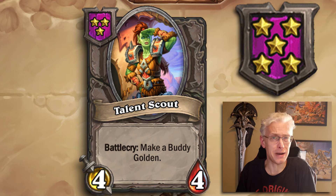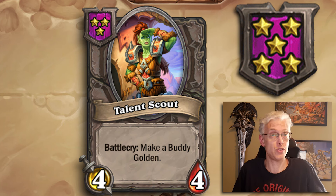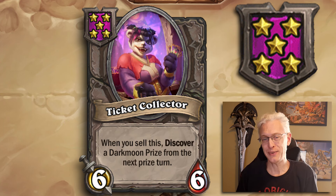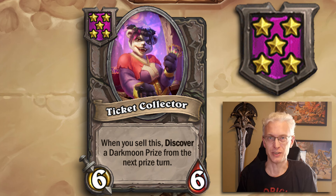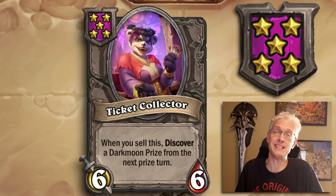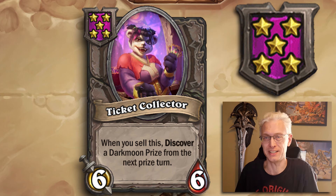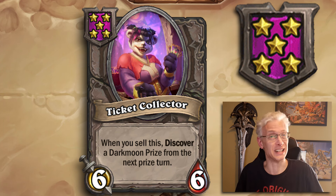Talent Scout, Tier 5, 4/4. Battlecry: make a buddy golden. If you have any buddies on the board and you'd like them to be golden, Talent Scout is incredibly useful. No buddies? Don't buy it. Otherwise, easy value. Ticket Collector, Tier 5, 6/6 — when you sell this, discover a Darkmoon prize from the next prize turn. Find it on turn 7 and it gives you the turn 8 prize; play it on turn 12 and it gives you the turn 14 prize. The later in the game, the better — you're at least getting a Tier 12 if not Tier 16 prize. Always worth taking unless your board is already phenomenal.